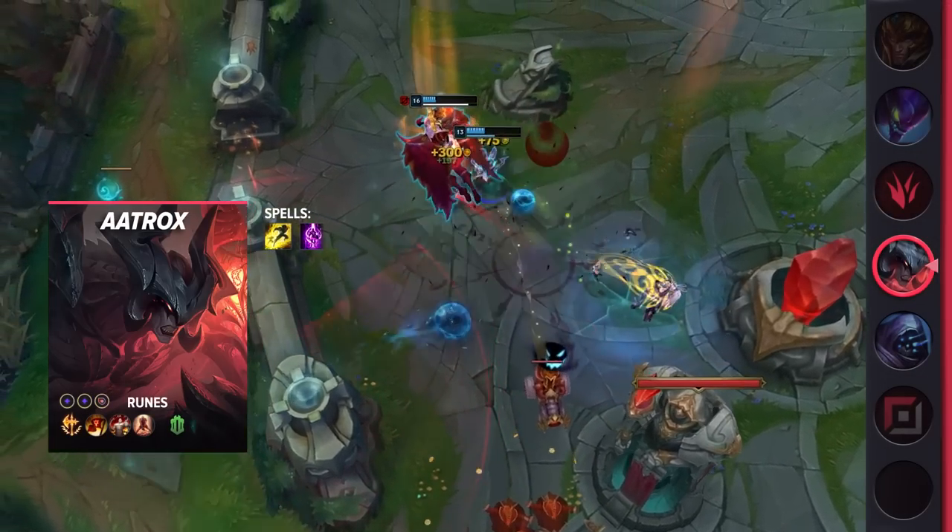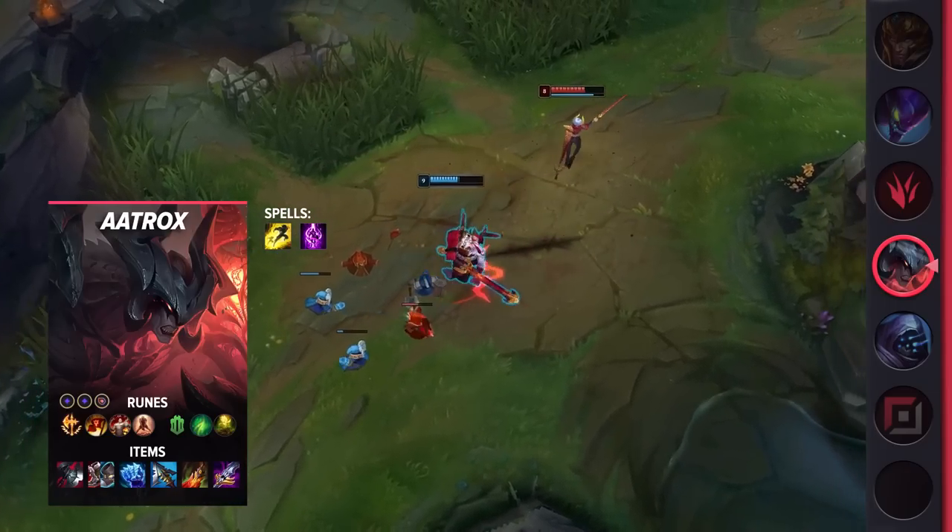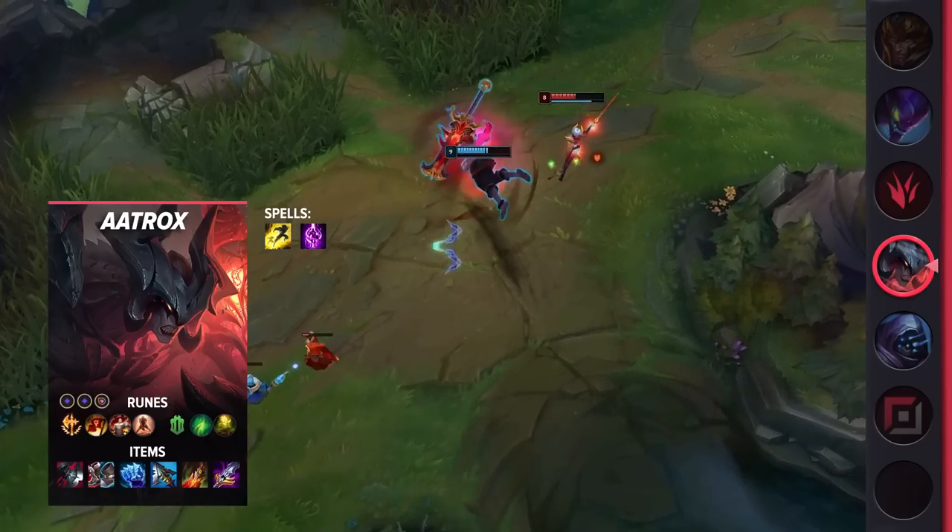Looking at your items, you'll be getting Black Cleaver, Defensive Boots of your choice, Iceborne Gauntlet, Serylda's Grudge, Death's Dance, and Maw of Malmordius.